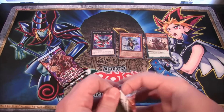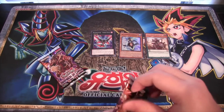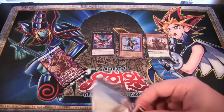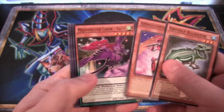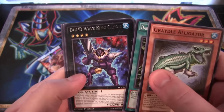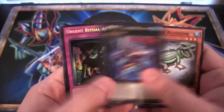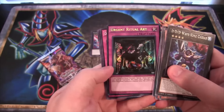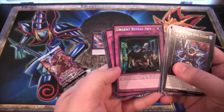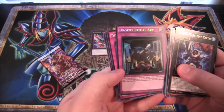Two packs left — glad we at least got a holo. Fourth pack: we have DDD Wave King Caesar rare, and then Urgent Ritual Art, a secret rare! That's awesome — we were able to get a secret rare from this set.